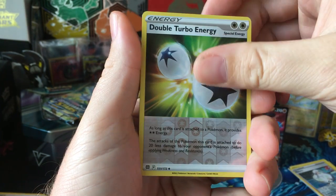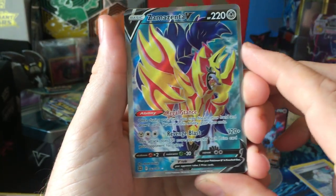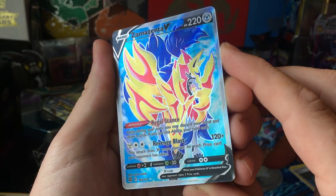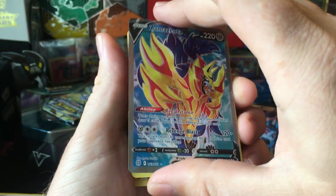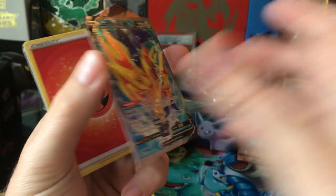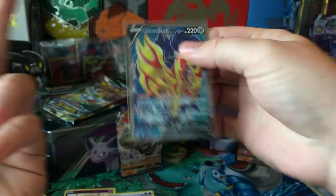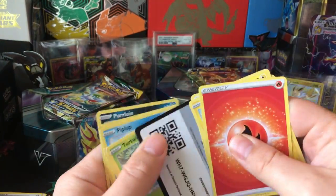We get a nice Double Turbo Energy reverse, and — hey — Zamazenta V full art! That looks not perfectly centered but pretty good. Full art V hit. I forget if I need this for the binder or not; I might have to bring out my binder to check, but that's a good hit. I like Zamazenta over Zacian.